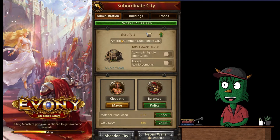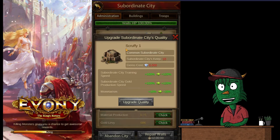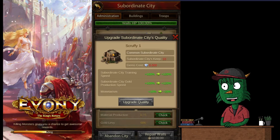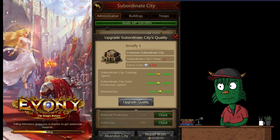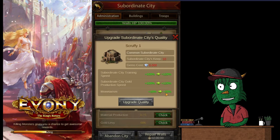There's also this American common subordinate city upgrade option. If we click the arrow, here's the name of our city. We can upgrade it from a common city to an uncommon city — green rarity text. The keep has to be level 10 and it will cost 5,000 gems. That upgrade speeds up training and gold production in the subordinate city, and increases our monetarism boost from 10% to 20%. That might be worthwhile later on, but not today.